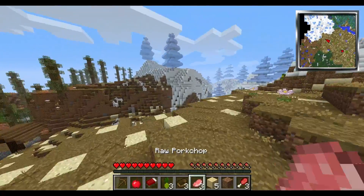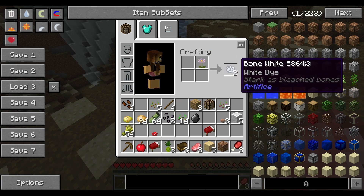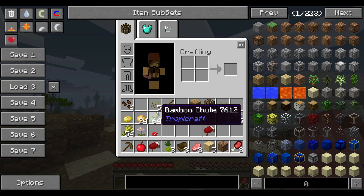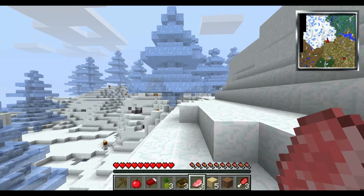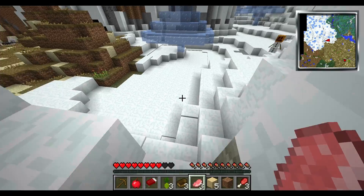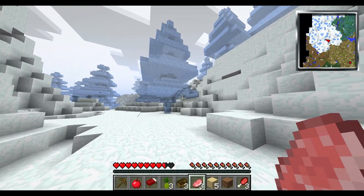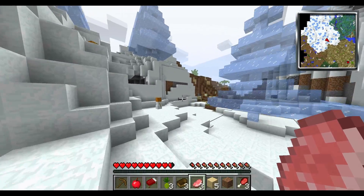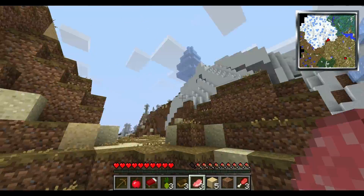I spent like probably a minute or so walking, but look at this — look at how cool this is! There are freaking ice trees. There are snow golems everywhere. This is one of the most amazing biomes I have ever seen. I still don't want to live here because I don't like coldness, even in Minecraft I don't like cold, so we're not going to live here. But I need to show you guys this because it just looks amazing.